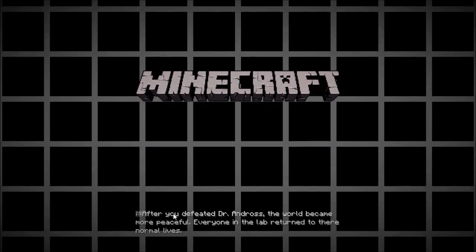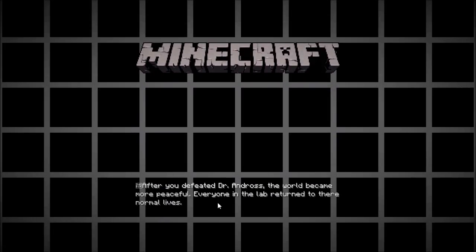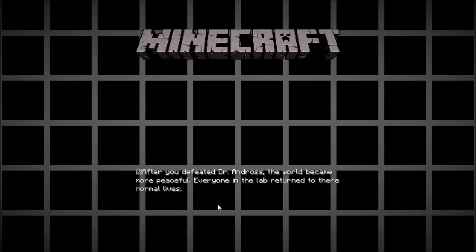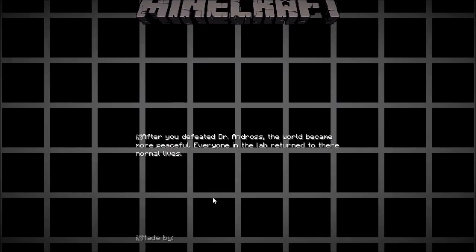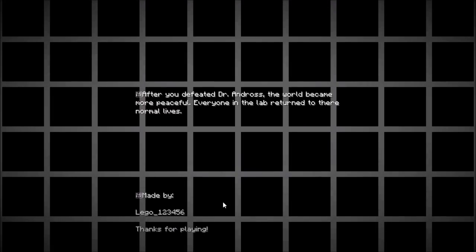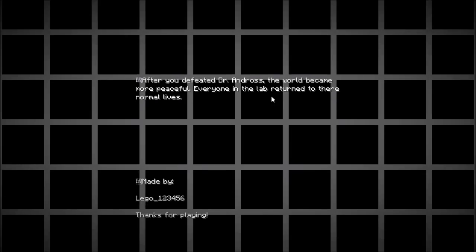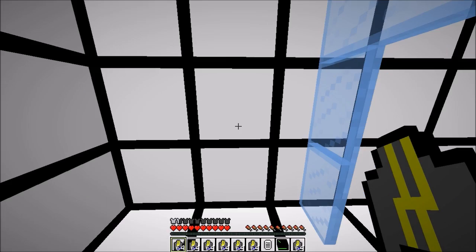But you can, with resource packs, make your own credits. Look at this: 'After you defeated Dr. Andross, the world became more peaceful. Everyone in the lab returned to their normal lives.' Okay, cool story. Made by me. Thanks for playing. I don't know, I kind of like this despite the background — it's kind of cool actually.